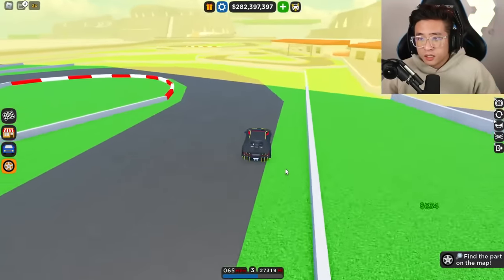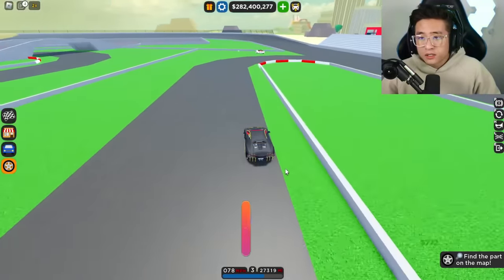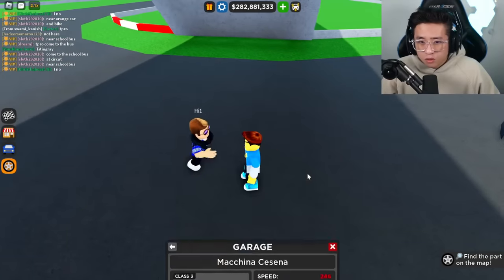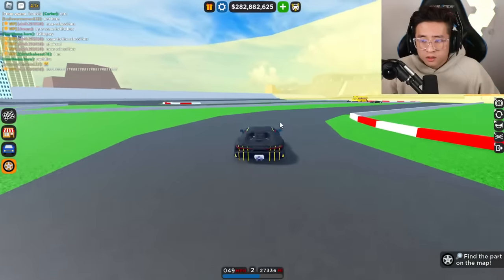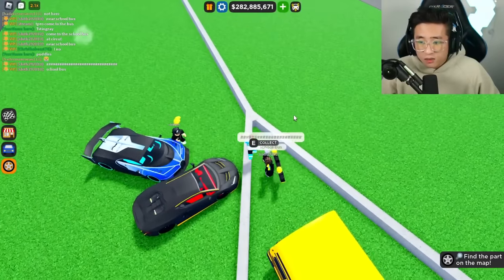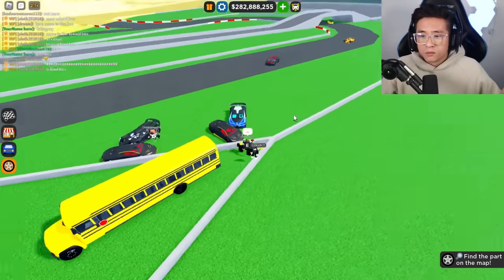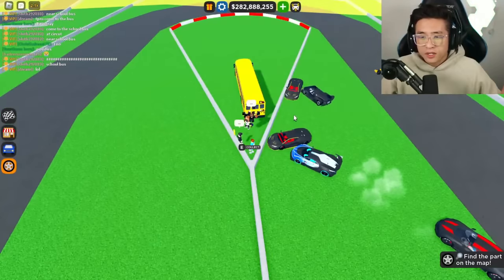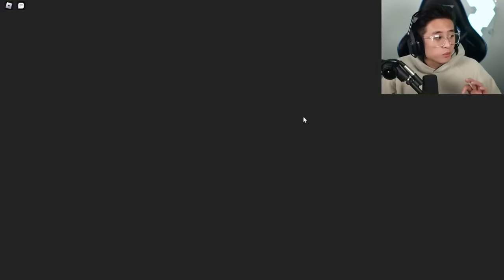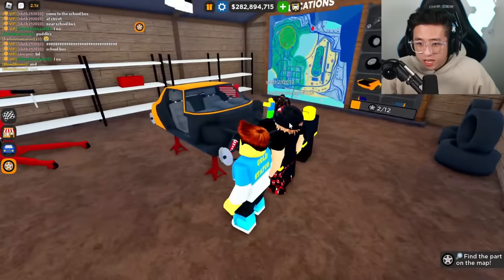Go ahead and keep looking everywhere. It might be in the oval race. Someone said by the school bus — so right over here. Oh, my goodness, these things right here, these are the smallest parts ever. We just found the small brake calipers. And it's right here on this V shape on the U-turn, guys. This one is super hard because it's super small and it's on the brakes. Let's go ahead and put those calipers in there.